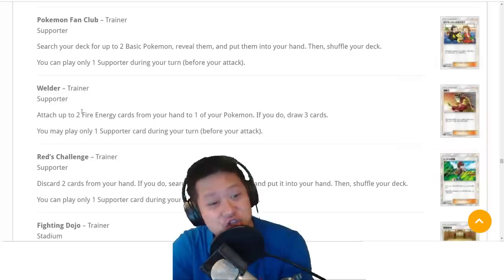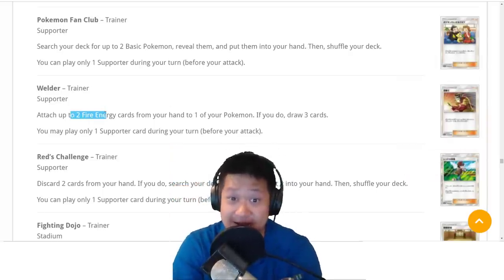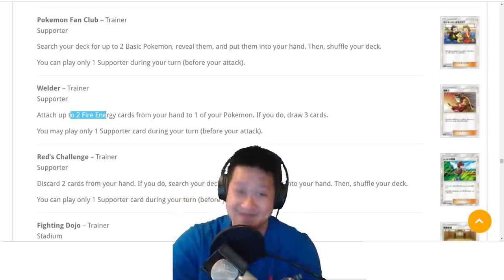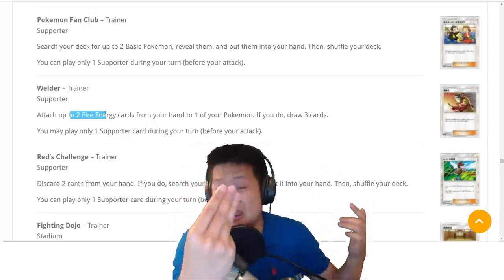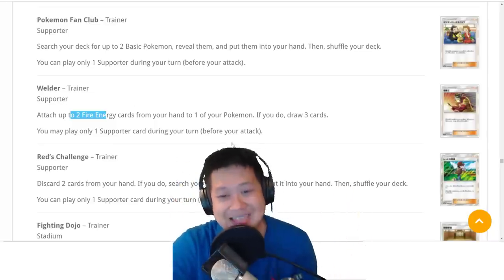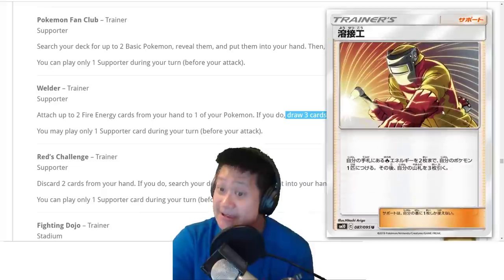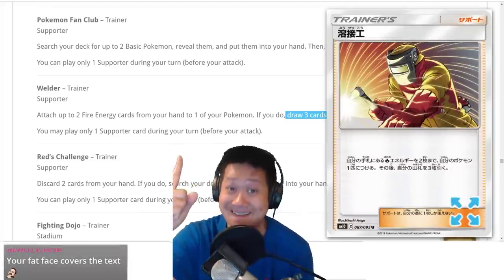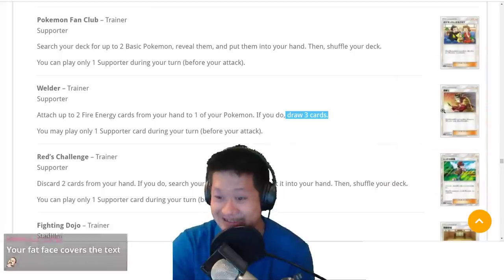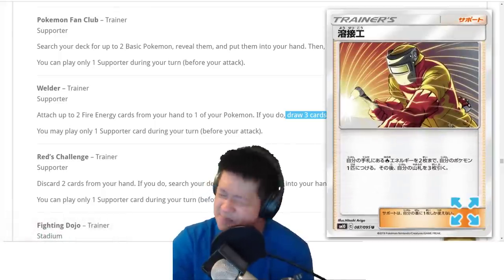Welder — attach two Fire Energies from your hand straight onto your Pokemon. Play Fiery Crystal, put three Fire Energies back into your hand, attach two for the Welder effect, play the third from your hand — that's three instant Fire Energies. And it lets you draw three cards on top, counting as a draw supporter. This will make a lot of Fire decks work — Reshiram Charizard, oh yes. This is good. Very, very, very top tier. A lot of decks will need this.